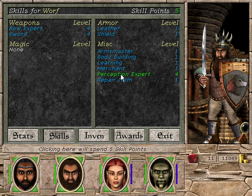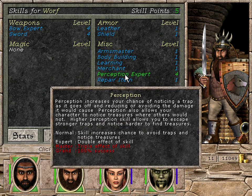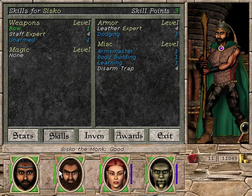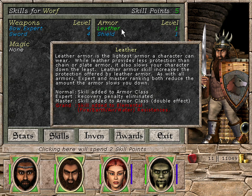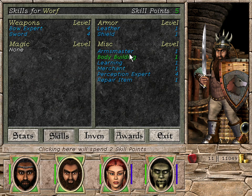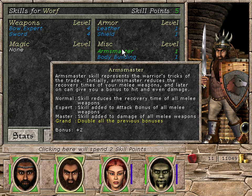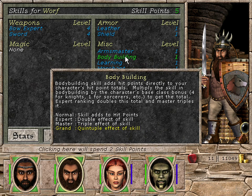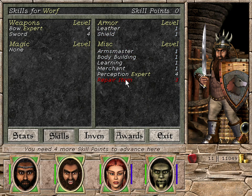For Worf: got Sword already at expert level. Arms Master is nice — I have also plus 2 to Arms Master. Bodybuilding. Repair Item is fairly useful. Arms Master is also pretty useful for Worf. Leather and Shield — he is Knight, so Leather is not terribly useful, but Shield is pretty useful. Attack bonus for melee weapons — that is useful. Bodybuilding, more hit points. And Repair Item — I guess I will invest in Repair Item then.